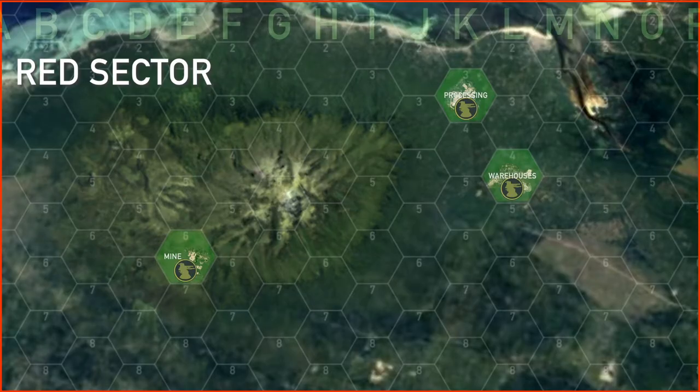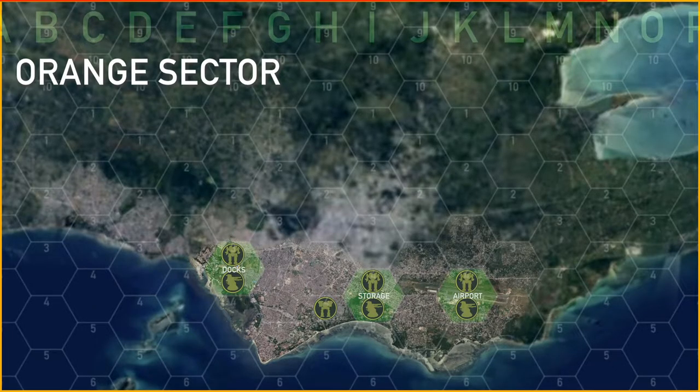Red sector holds the primary mining and processing facilities. The players have elected to leave this alone for now and are targeting other areas. Orange sector is the main city — it houses the airport, a large storage facility full of mech parts, and the docks. The airfield is a strategic resource; without taking it, players face serious interdiction from enemy fighters. They only have two turns of fighter cap to suppress the enemy, so if they don't take the airfield within two turns, their supply lines will be cut off.